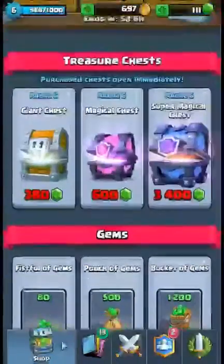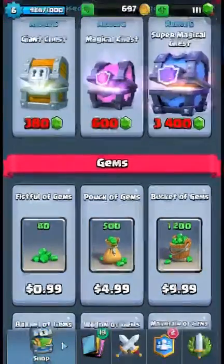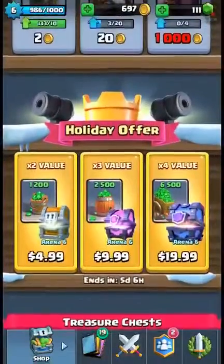Let me see how much you can get for $20. As you can see, for $20 you would normally only get 2,500 gems. And now, for $50 you would get 6,500. But here, for $20 you get 6,500. That's the super magical chest deal.